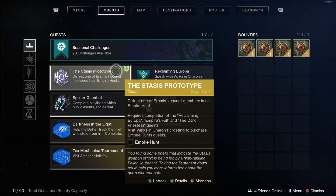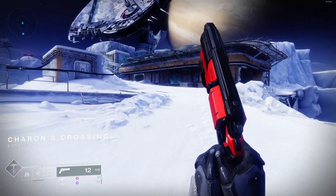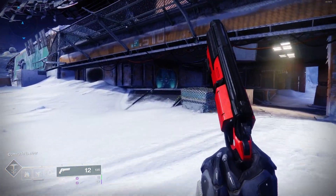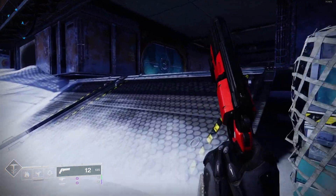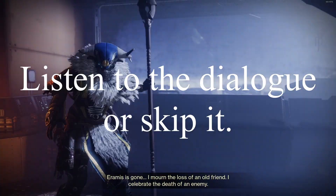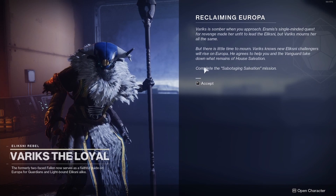Step two of the Stasis Prototype quest is defeat one of Eramis's council members in an Empire Hunt. This requires completion of the Reclaiming Europa, Empire's Fall, and the Dark Priestess quests. Visit Variks in Chara's Crossing to purchase Empire Hunts. Go to the map, go to Chara's Crossing, and speak with Variks.